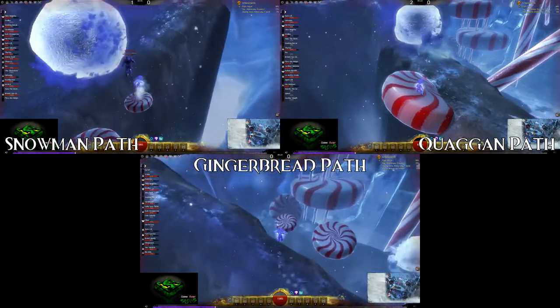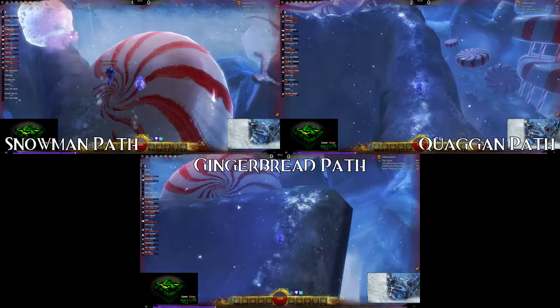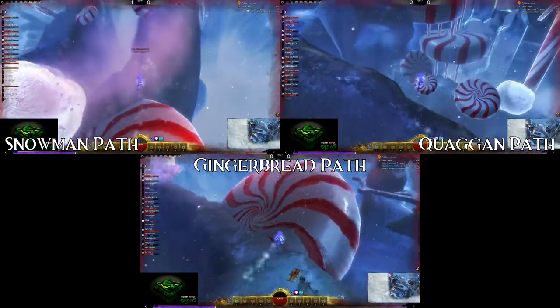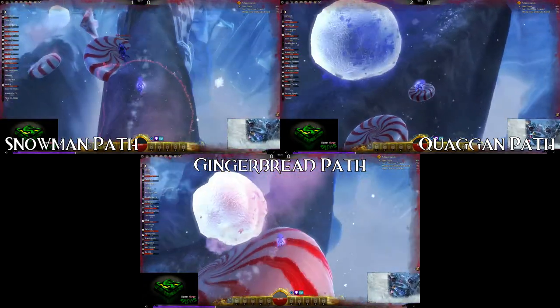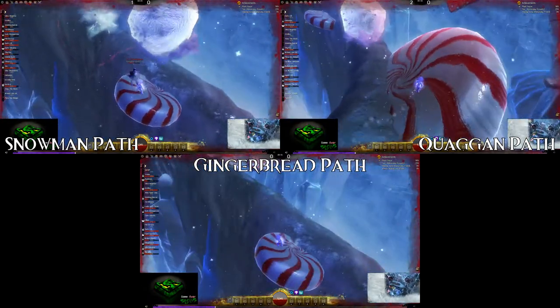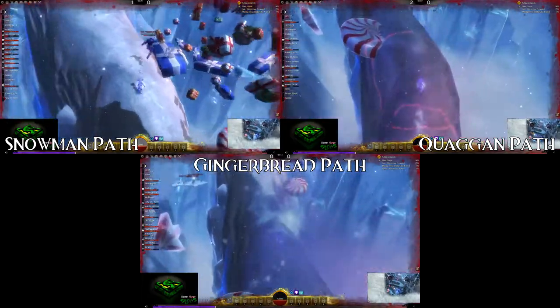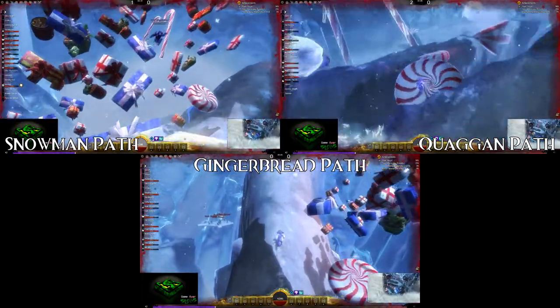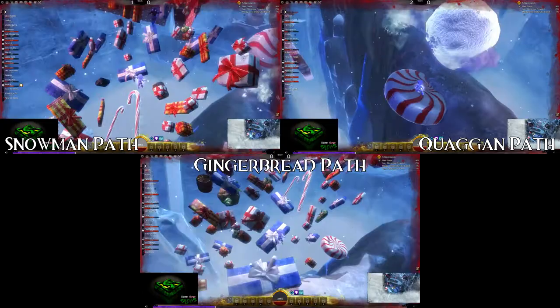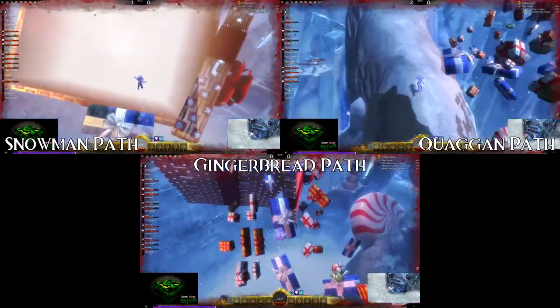From the second platform, you need to make sure you jump at the very last second in order to reach the present steps. If you're alone and willing to wait long enough, another tier of steps will appear as blue presents, making the jump much easier. But I wouldn't count on that happening as other players won't wait around for it. So try to master the last-minute leap and you'll be able to get it every time.